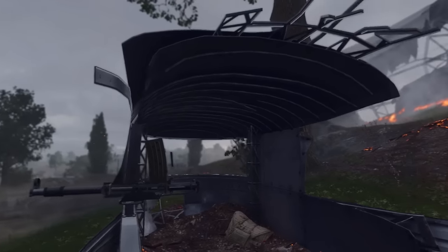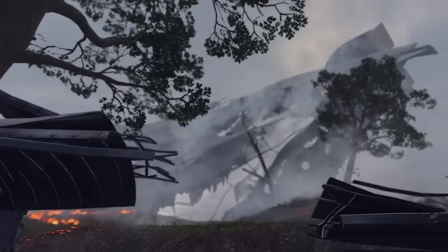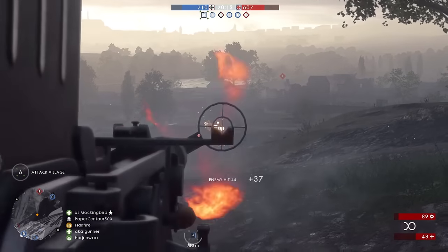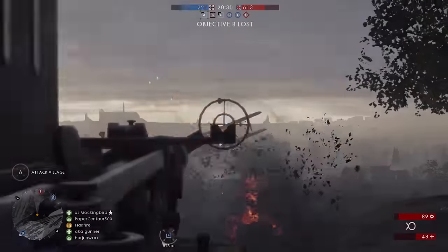its 20mm Becker cannons remain. You'll find them in the wrecked gondolas on either side of its steel skeleton. These weapons do serious damage to enemy infantry, vehicles, and even the armored train behemoth. They can also be used to defend against aerial attacks.